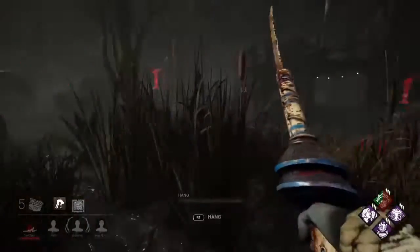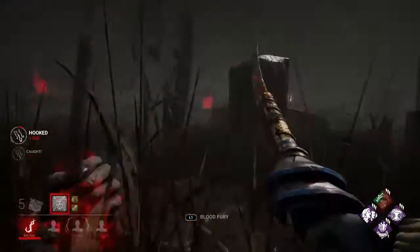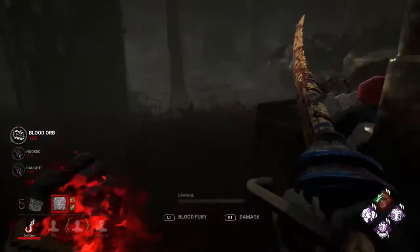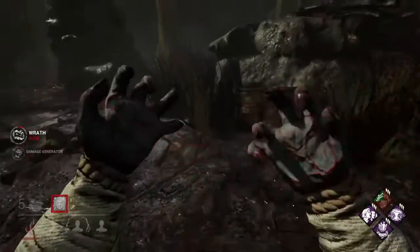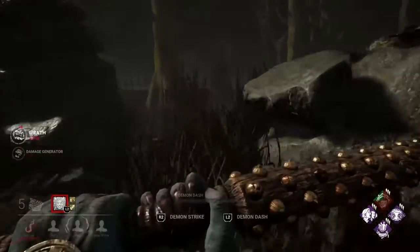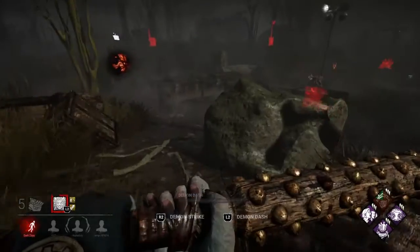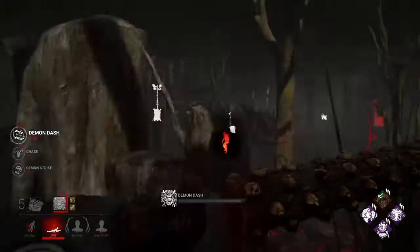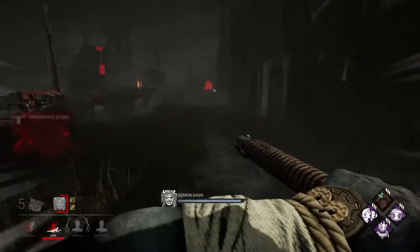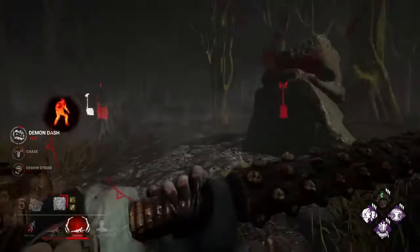Get off my generator. I didn't realize I had basement right there — that's alright, I don't need basement. Let's kick this generator; I don't think anybody's coming to it anytime soon. There she is — now I'll go for her right here. That angle routing — she should not have played this like that at all.